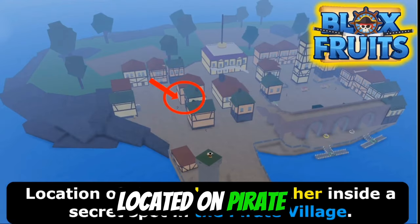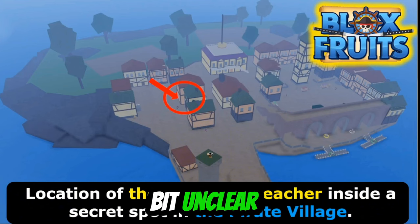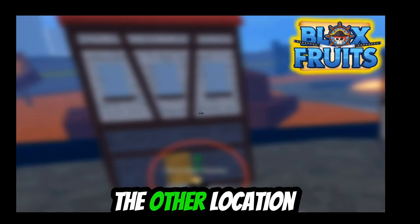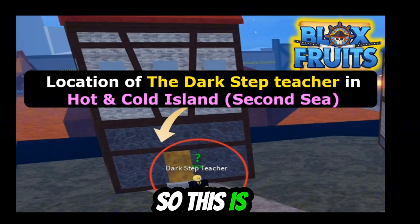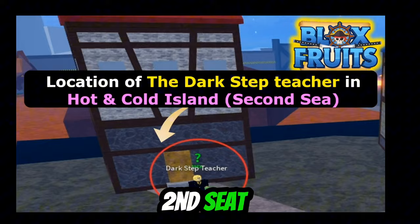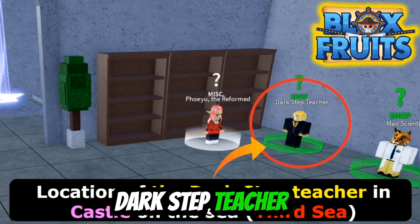So it was located on Pirate Village, located between these houses. It's a little bit unclear, let me give you a better view. Now I'll show you the other location. This other location is on Hot and Cold, which is in Second Sea. And here is Castle on the Sea, which is located in Third Sea, which has the Dark Step Teacher too.